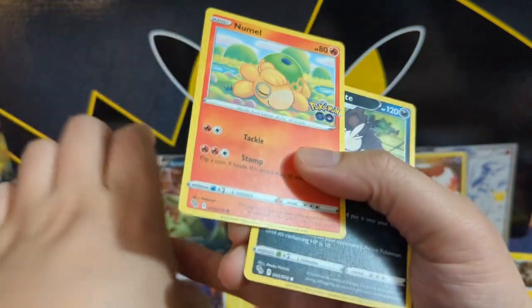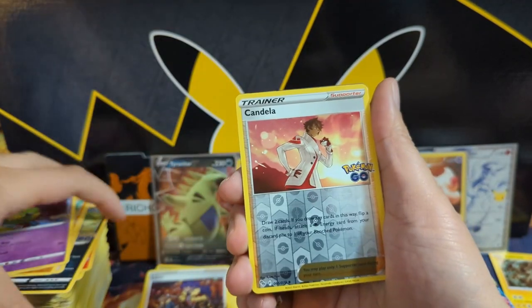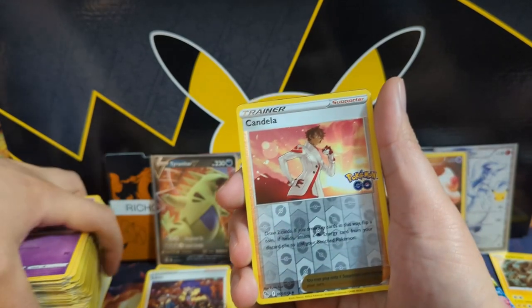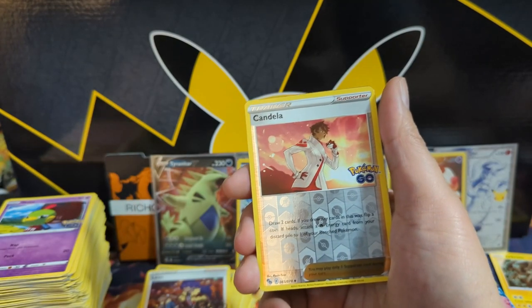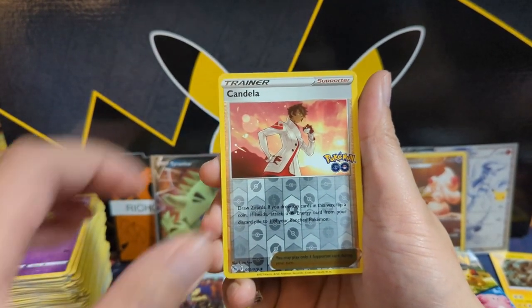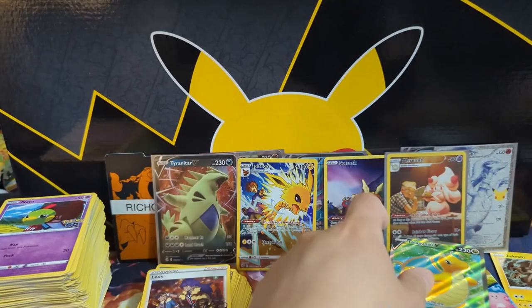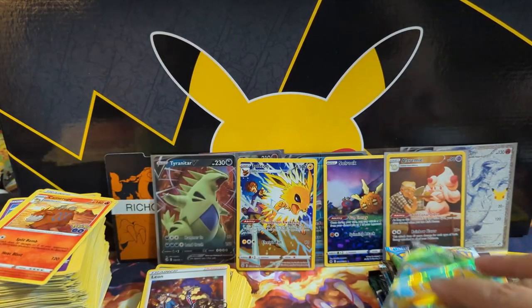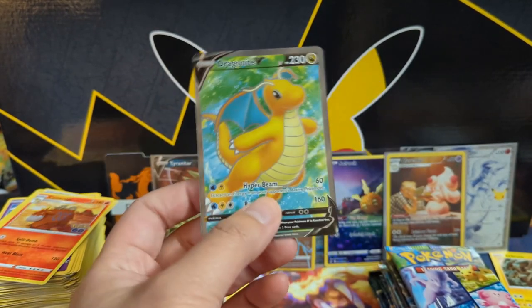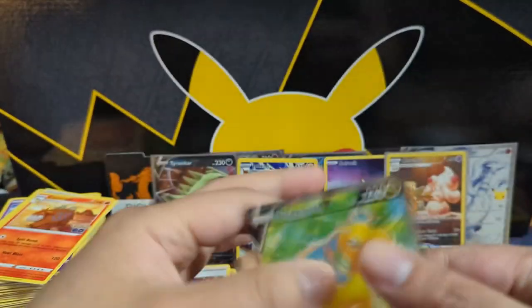I'd appreciate something like an Exeggutor where you don't actually see his face, just the bottom part — that was such a funny thing from the actual game. Oh, not a bad hit — Dragonite V! This Dragonite V on the front, I feel like the centering looks not perfect; not nearly as bad from the back, and that's always a little frustrating. Dragonite V, not a bad hit.